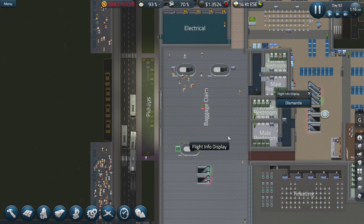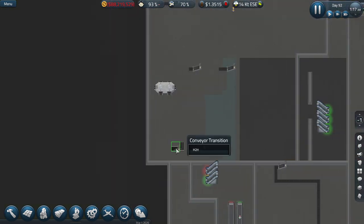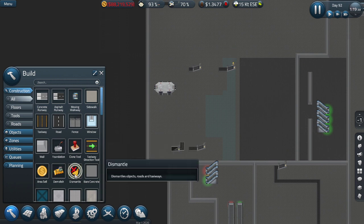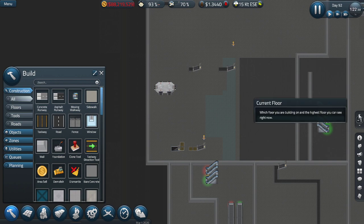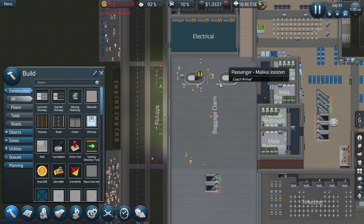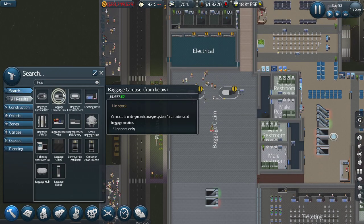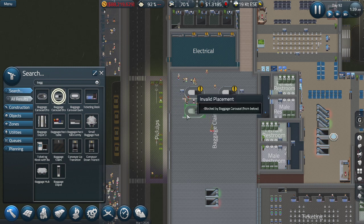I don't think they're lined up properly - I want to dismantle because I want to line them up properly. Let's dismantle this and get rid of these as well. Don't worry, we'll fix it. Dismantle all of this - those two are fine. Let's get going - these guys are not going to have any of their stuff, which is upsetting, but we want baggage carousels.